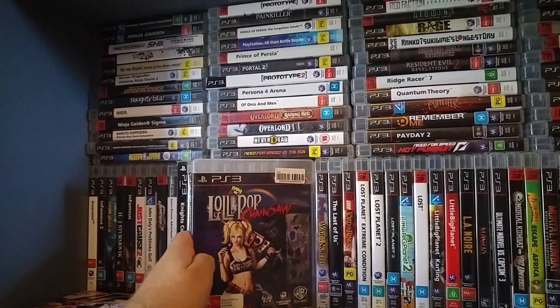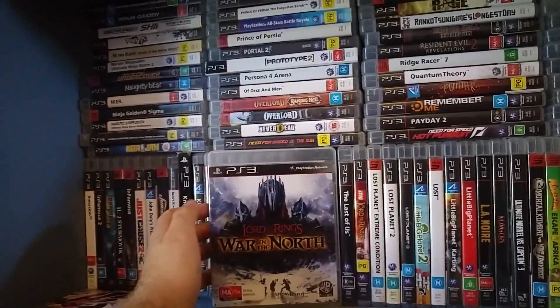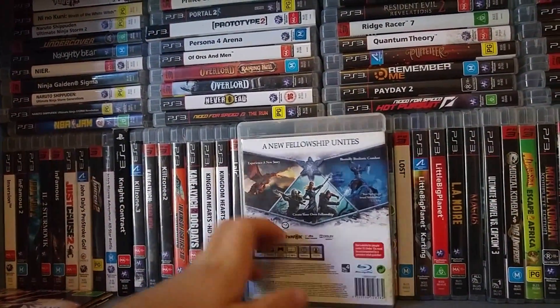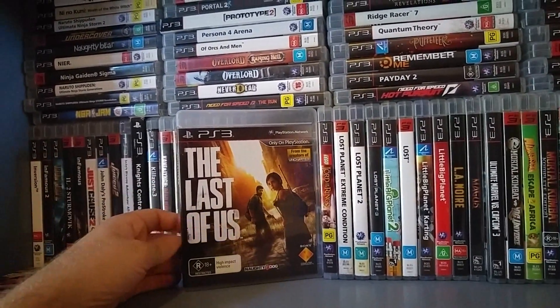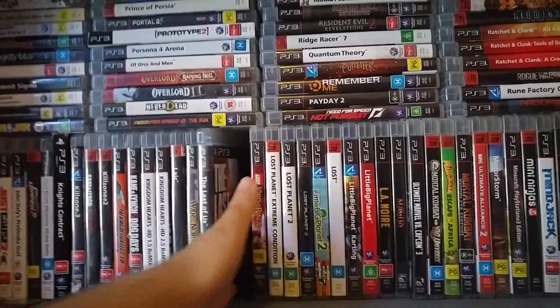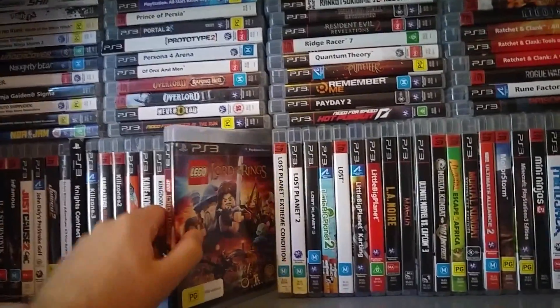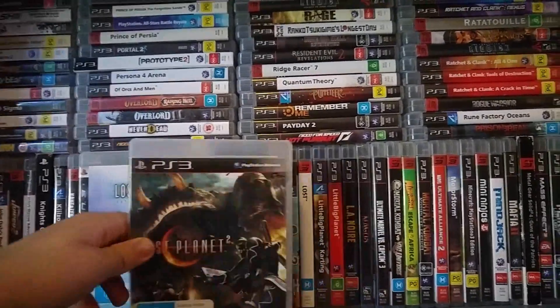Another one I recently finished — Lollipop Chainsaw. A lot of fun, definitely check that one out. It's very wacky. Lord of the Rings: War in the North — good game. Last of Us — a real standout from the last generation, also on PlayStation 4. Definitely check this one out; it's just a really really good game set in the zombie apocalypse. Lego Lord of the Rings. Lost Planet 1, 2, and 3.